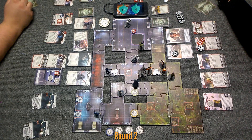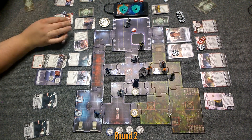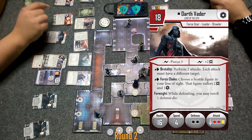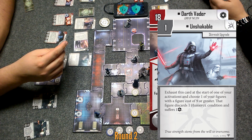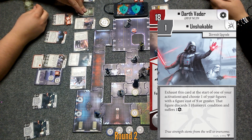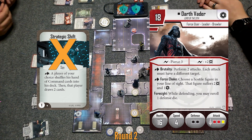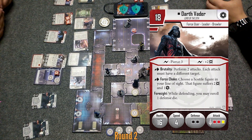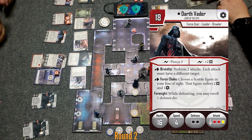He's got ten damage. Ezra hasn't actually gone yet — that was the Specter Cell thing. I'll go with Vader. He's stunned, right? Oh, yeah. Exhaust this card at the start of my activation — choose one of my figures that costs nine or greater, discard one harmful condition and suffer a strain. Taking the top deck — Strategic Shift. That was a good call. I think that's the first time I've seen someone use Unshakable. Two parting blows in here — you can't have Vader stunned. I see why it's in here now.